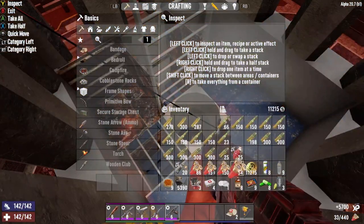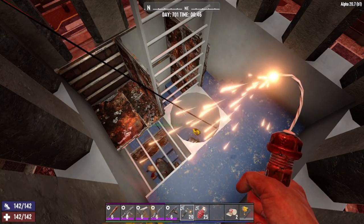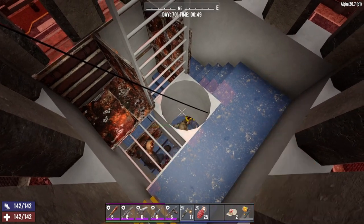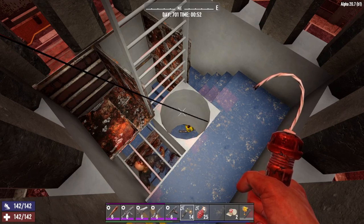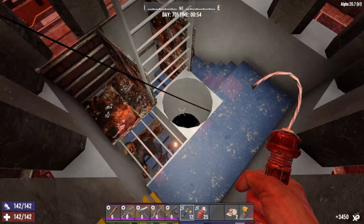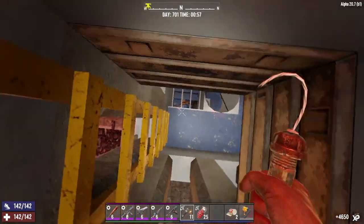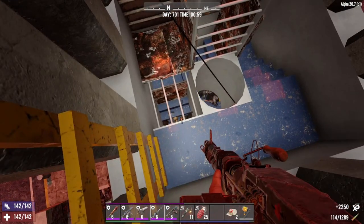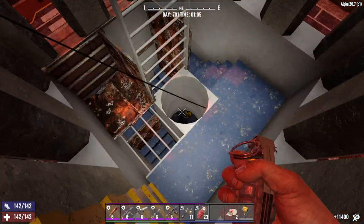I've got some pipe bombs we could try out and some contact grenades. The contacts are probably not a good idea for this build. Pipe bombs are not as effective as grenades but they are what they are — I just wanted to see them explode. You can always do this. That works too. This works just fine, as long as I get it right down that hole.